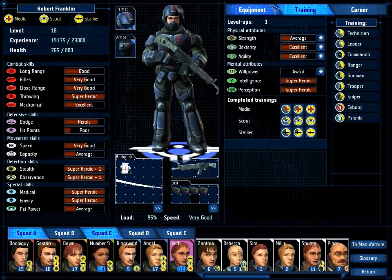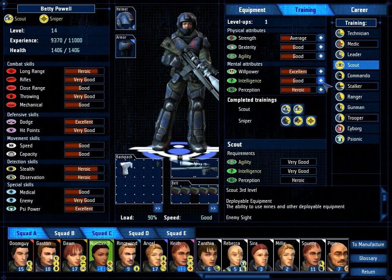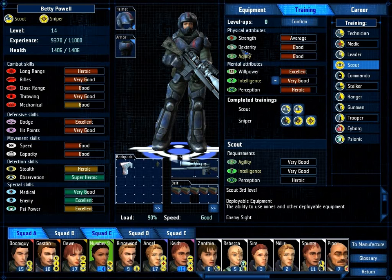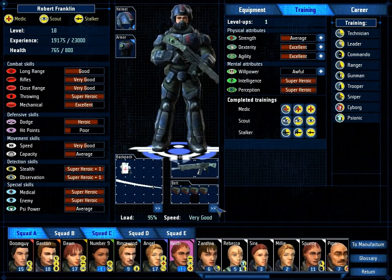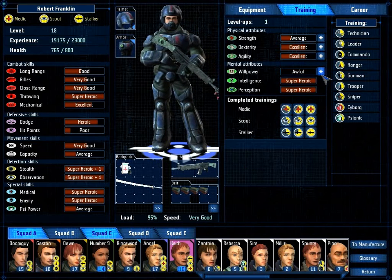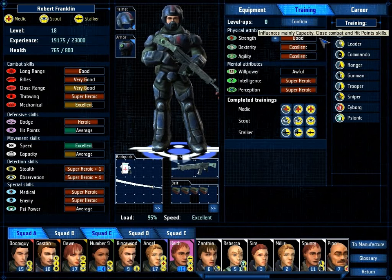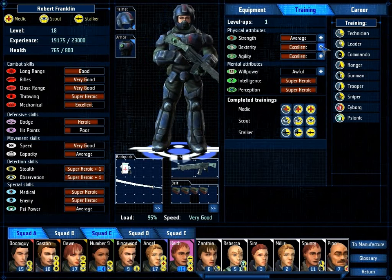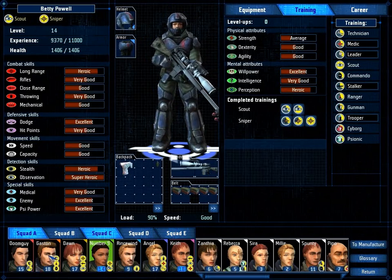And we've got level ups! Level ups to hand out! We want to get you to a level 3 scout. Neither of those give you particularly good sniping skills, but considering we're levelling up for that, that makes sense. Your willpower is awful! Superheroic dodge? We actually want to improve your rifleman skill here. Medical Superheroic plus one — I can go with that.